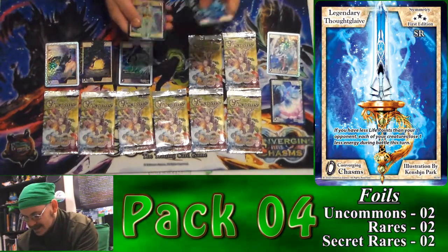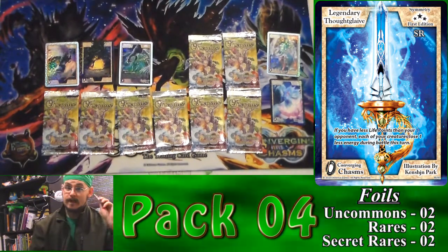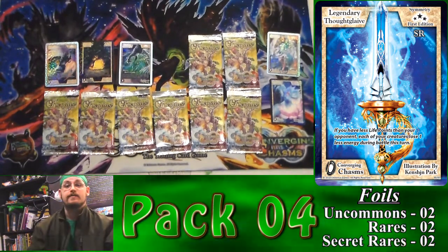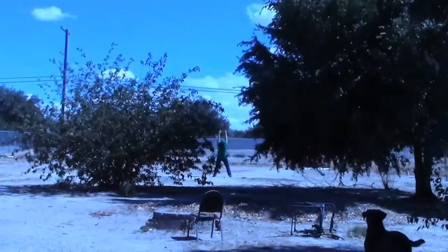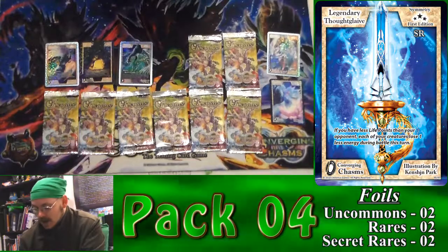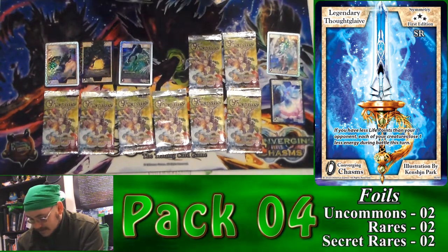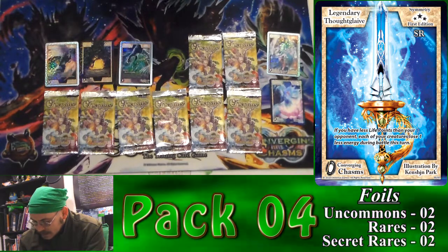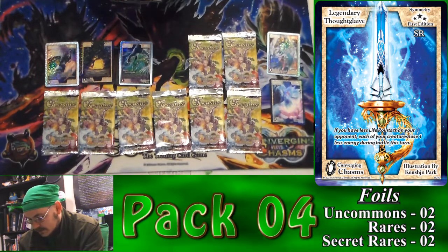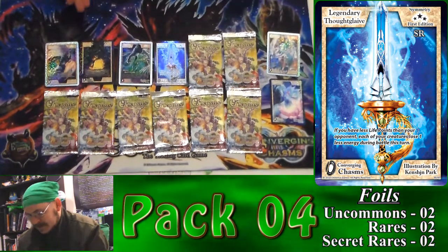Oh my gosh! Every time I get a Secret Rare of this caliber, I gotta do this. For those who don't know, Legendary Thought Gavel gives me the ability — if I have less life points than my opponent, my creature gets to lose one less energy during the battle of the turn this card is activated. Not what I was expecting today!